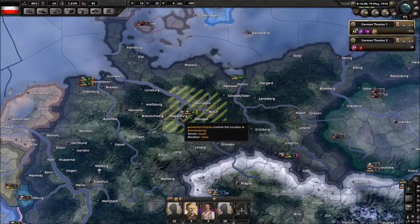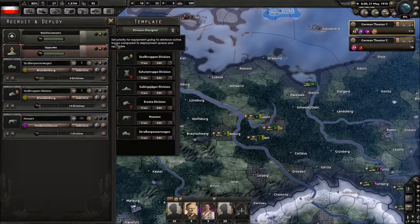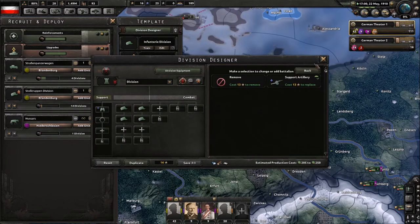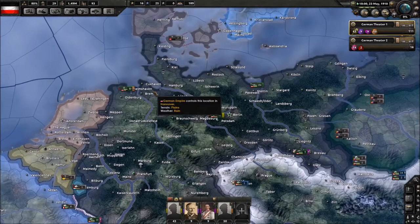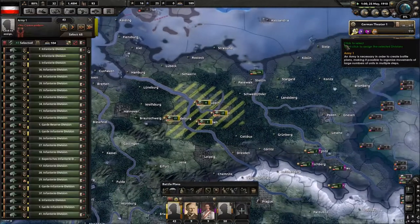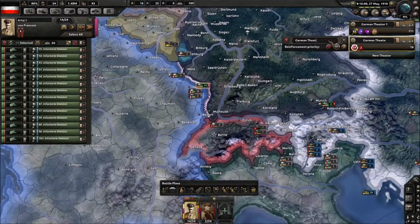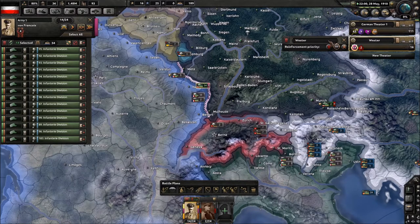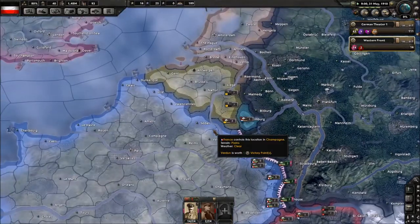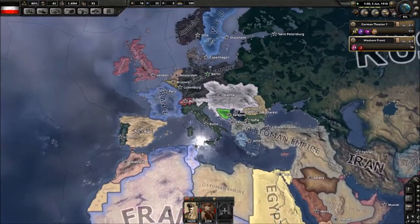I could switch all of you to this division and I'll move them between episodes to all the islands — I don't like this division though, I like this one a lot more. I'd probably remove recon and add some more infantry, but they're just there to keep the Japanese off our islands. I need to be on speed 4. This will be the western front and they will have high priority.